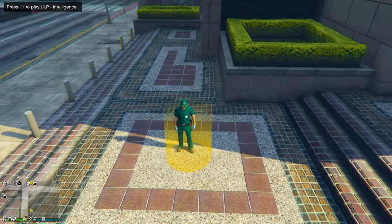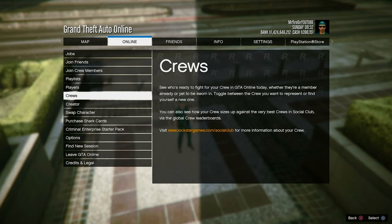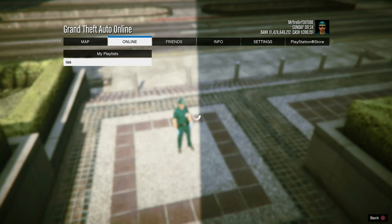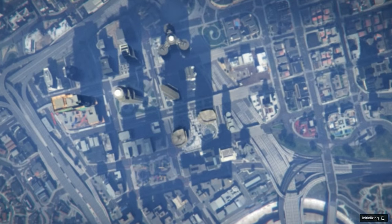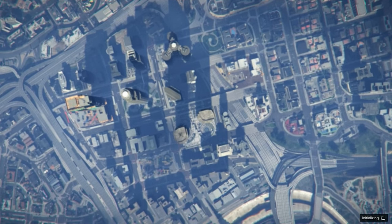Once you're in the yellow circle and get the alert to click around the D-pad, open your interaction menu, go to Online, navigate to Playlist, then My Playlist. Click X and hover above the menu. Click X and then spam right on the D-pad — you'll get an alert saying 'Are you sure you want to start this mission?' Click X and keep spamming right on the D-pad for about 20 seconds.